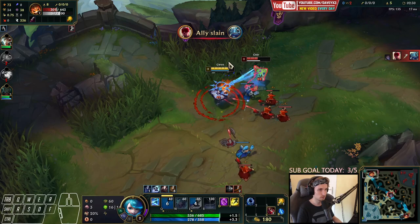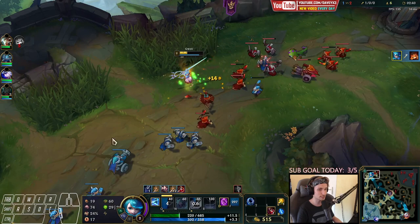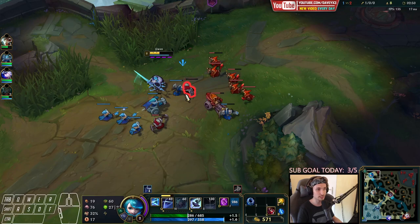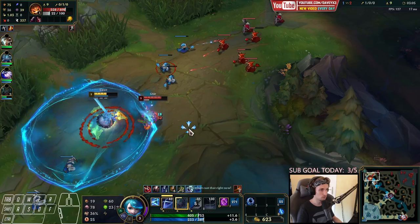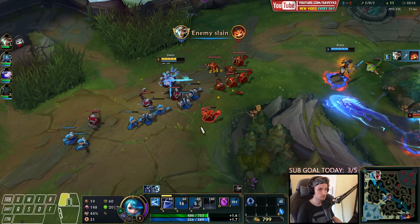We're getting full damage off — got a cheese early, didn't expect the flash Q, I think that's good. You can start Q in bruiser matchups or start E for a more aggressive approach. They have a Lee Sin as their jungler so we have to be very careful. My jungler is coming over as well — we got him, nice.